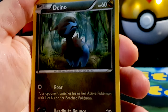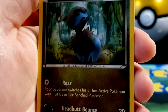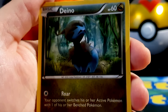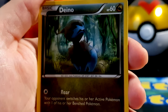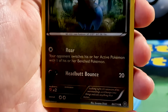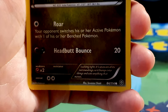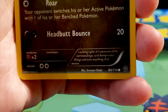Deino, HP 60, dragon type — an irate Pokémon. I would never have thought Deino was always angry, but apparently absolutely livid! Nice picture in the woods — looks like it's just not happy about being there. Two moves: Roar — your opponent switches their active Pokémon with one of their benched Pokémon — and Headbutt Bounce for 20 damage. Weakness to fairy types. It's lacking in sight and unaware of its surroundings, so it bumps into things and eats anything that moves. Illustrated by Sowom Ichiki.